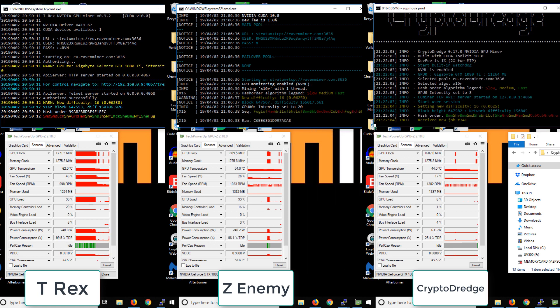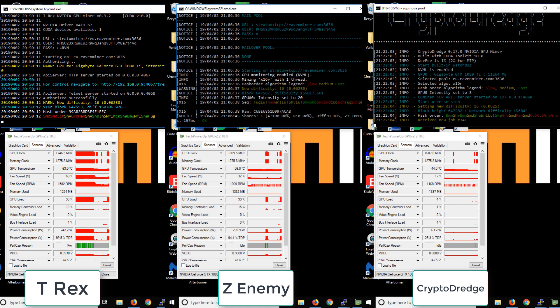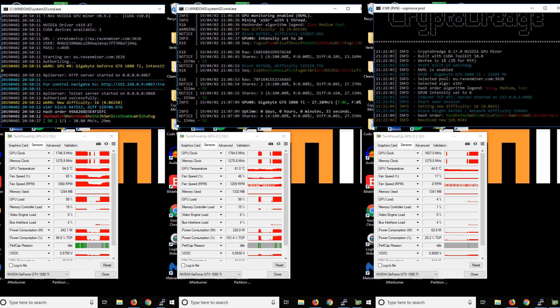Here you can see each of the miners starting up from a basic start. On the left side we have the T-Rex miner, in the middle it's Z-Enemy, and on the right-hand side it's the CryptoDredge miner. What I wanted to do was a 10-minute kind of side-by-side benchmark and comparison. But as you're probably aware, the difference when mining Ravencoin versus other algorithms is that there's quite a lot of fluctuation in the hash rate.